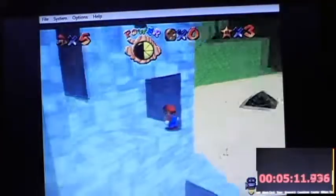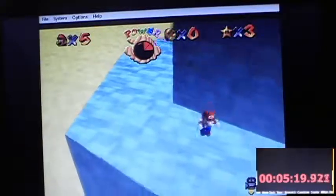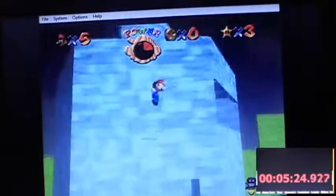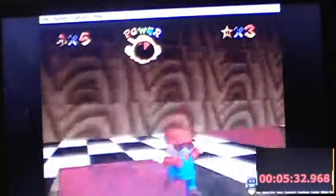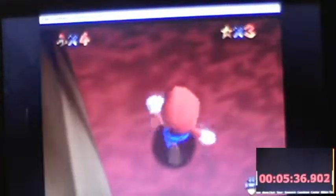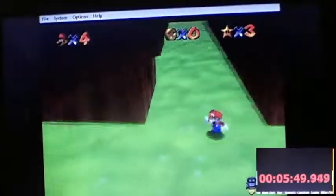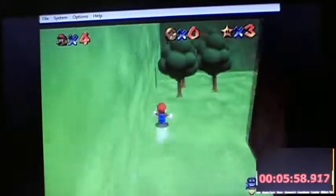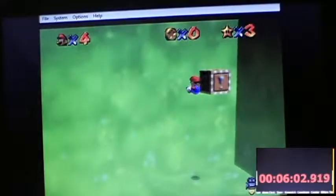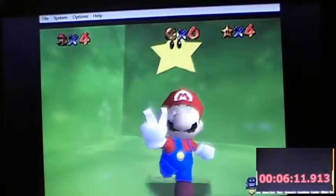I'm going to die. Maybe I'll leave this star until the end of the run next time. I'm dead. Death counter: 1. I'm going to add a death counter. I'm going to edit a timer in after I've done this, so the timer isn't going right now. It'll come in later and I'll put it in split screen - timer in the bottom right, death counter in the top left or something.